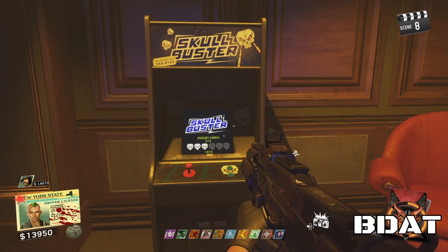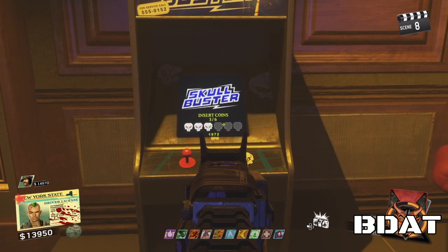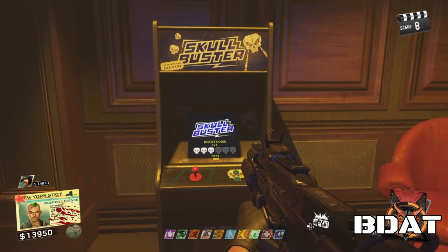Skull Buster — that's what we're here about. The fourth skull. It's a pretty tricky one. You've got to jump across a bunch of platforms suspended in the air to reach the fourth skull. Sounds easy enough, but it's not. I've tried it a lot of times and it is really, really tricky.